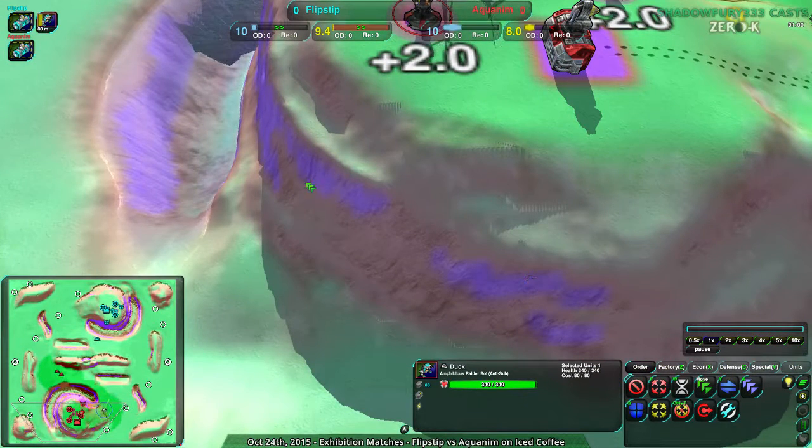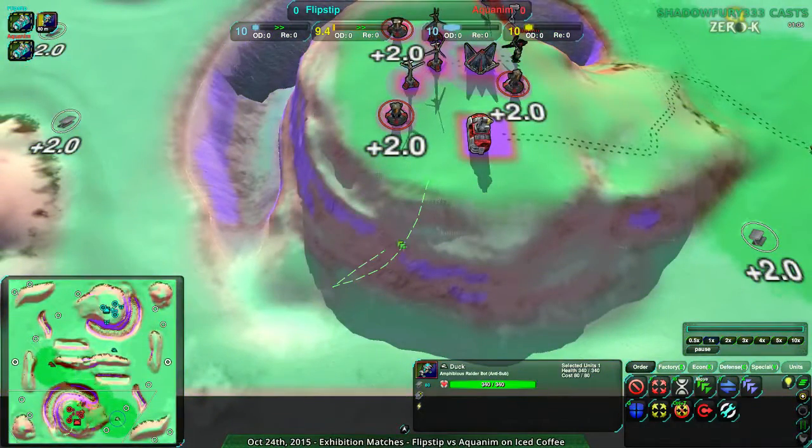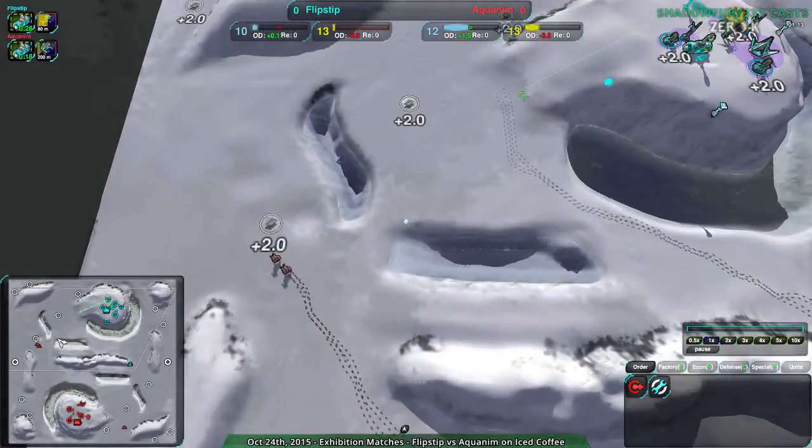Both of those are perfectly valid to path up. There are areas you can't path up, but this whole section right here is totally pathable by bots. That's what I want to look for first — are there going to be any backdoor raids?